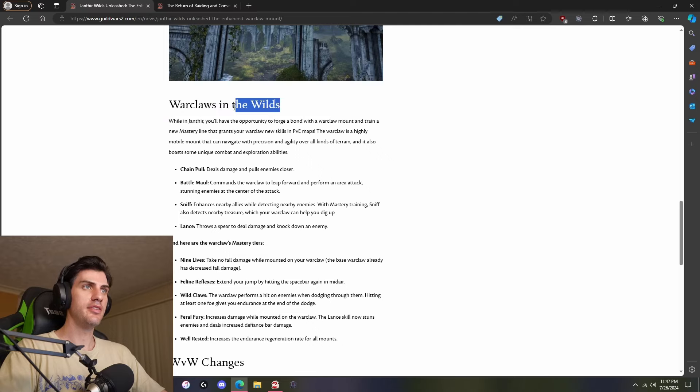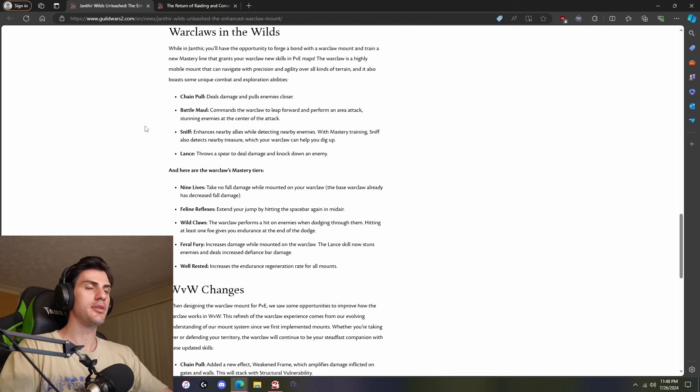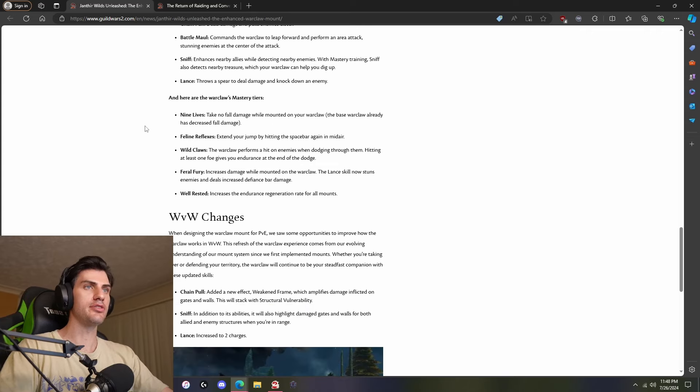Warclaws in the Wilds — fun subheading. While in Janthir, you'll have the opportunity to forge a bond with a Warclaw mount and train a new mastery line that grants your Warclaw new skills in PvE maps. The Warclaw is a highly mobile mount that can navigate with precision and agility over all kinds of terrain, and boasts some unique combat and exploration abilities. Chain Pull deals damage and pulls enemies closer. Battle Maul commands the Warclaw to leap forward and perform an area attack, stunning enemies at the center. Sniff enhances nearby allies while detecting nearby enemies, and with mastery training also detects nearby treasure, which your Warclaw can help you dig up. Lance throws a spear to deal damage and knock down an enemy — of course there's a spear skill, this expansion is all about spears.